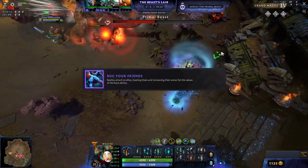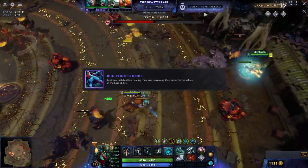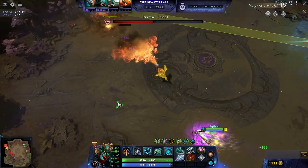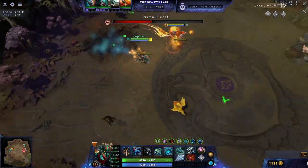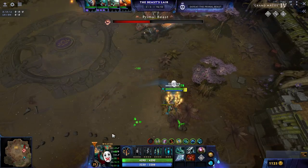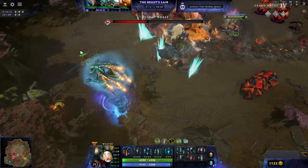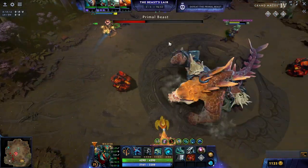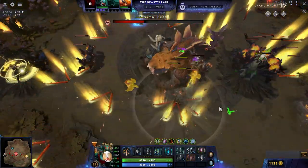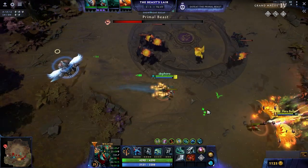The third legendary shard is Bug Your Friends, which allows Swarm to heal any allies it attaches to. This works spectacularly well with Bug Bug Boom because the explosion also applies heal to allies. Towards the end of the game you can basically full-heal an ally off of Bug Bug Boom's explosion damage. A neat side note: with Bug Bug Boom and Bug Your Friends combined, if you have an Undying on your team, Swarm sticks to and heals Undying Zombies, and when the Swarm detonates on the zombies it damages nearby enemies — essentially creating heat-seeking missiles.